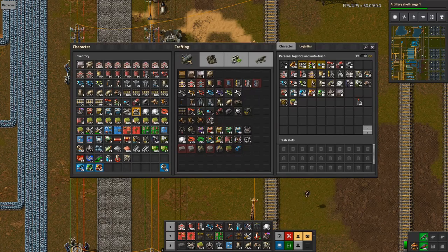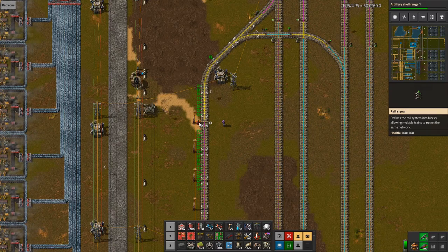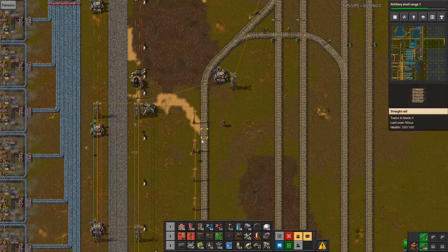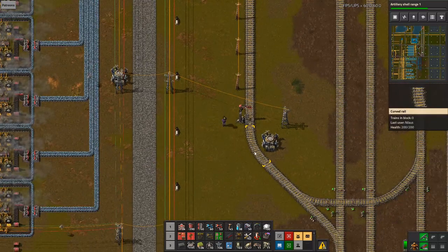Let's build the unloading station. One, two, three, four — that's not good enough, so I'm actually going to have to build it here. Only when the train leaves at this point will it be able to bring in the next train. It's a bit weird but it works.